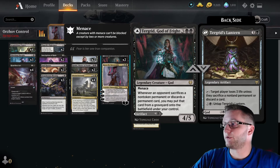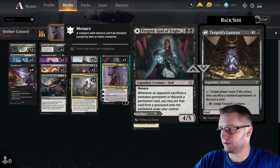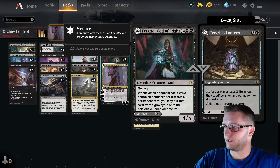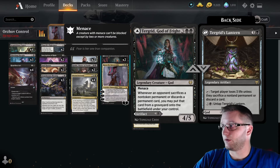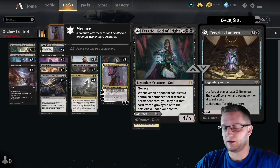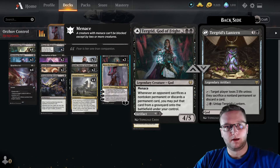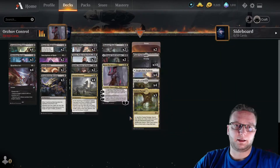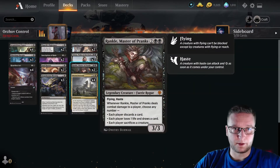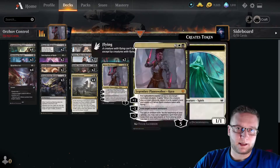The strongest thing about Tergrid, I believe, is the other side — Tergrid's Lantern. It can win your game so easily. You are consistently making your opponent discard cards or lose three lives when they don't have any cards, which should happen pretty easily with this deck. It's basically three life for free. Together with Liliana it's six life per turn, and together with Rankle, for example, it's nine life for nothing. It's really amazing synergy.